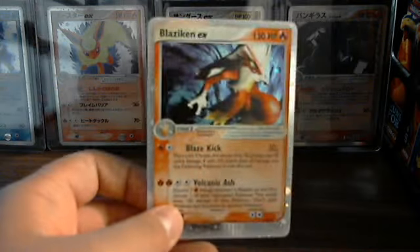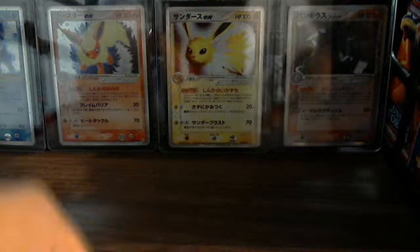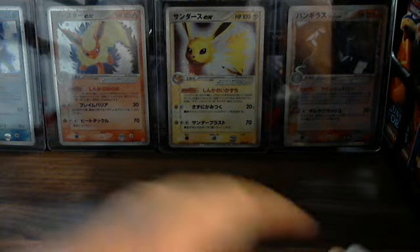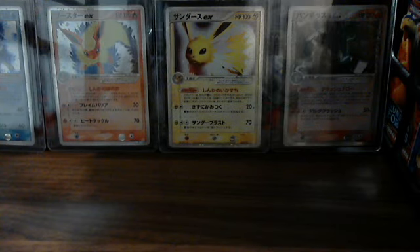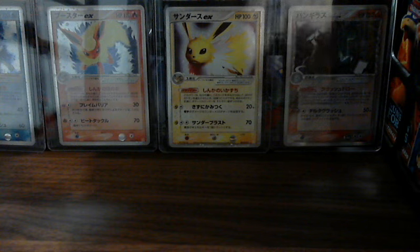It's nice. Volcanic Ash — that's like its best move. Make conditions, so that's pretty cool. Yes, my first EX out of a Magma vs. Aqua pack. Otherwise I just order them. Next pack.